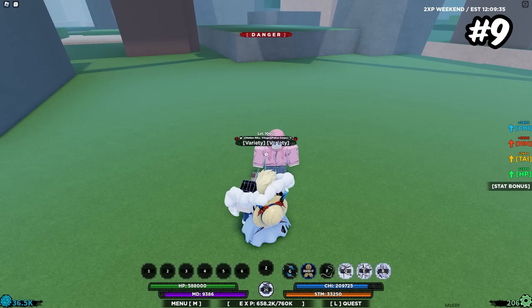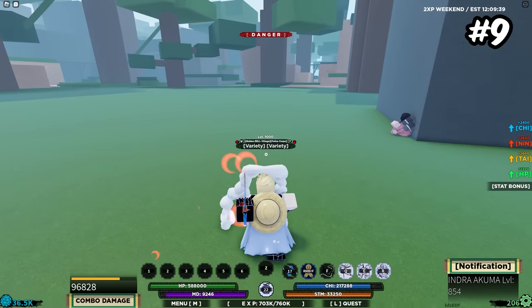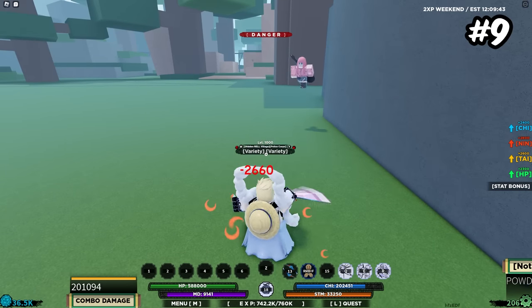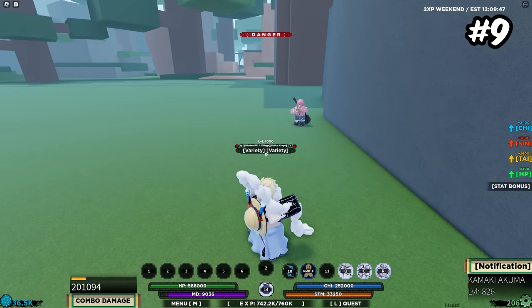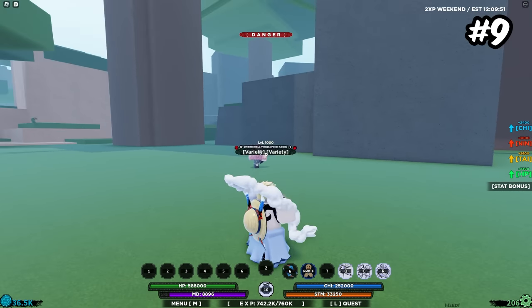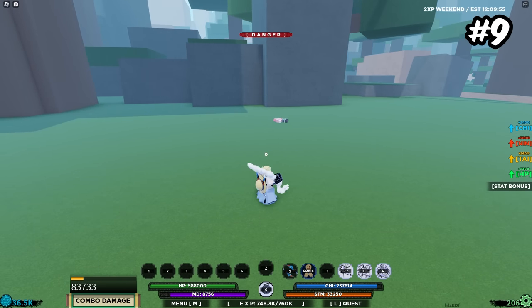Snakeman overall just has a ton of damage — the amount of damage it has is absolutely absurd. It also has move stacking potential and stunning potential. It's just a really, really good bloodline, always has been, and probably always will be. Snakeman's kind of flying under the radar right now, so it's a good bloodline to get overall — really insane damage and pretty good for combos.